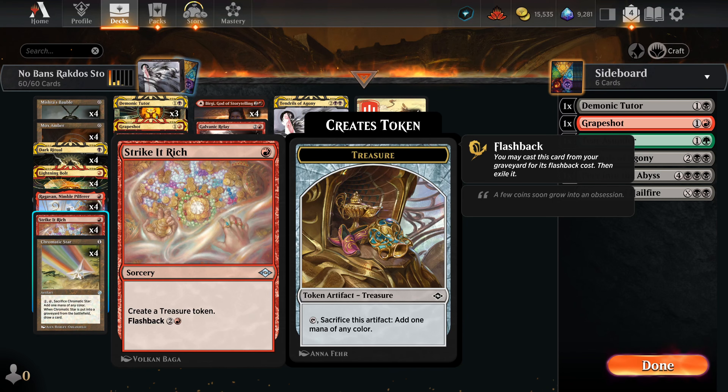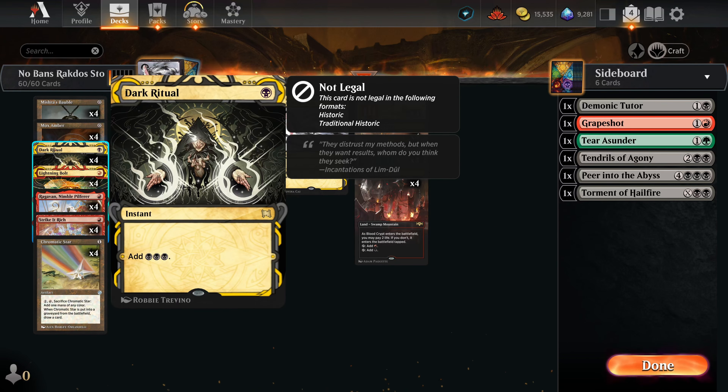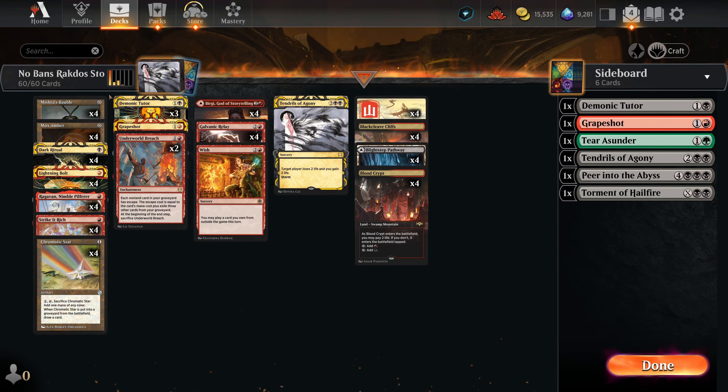Strike it Rich nets you mana and provides storm, so it's a great one to have. Ragavan is just a good card in general - he'll make mana over the course of the game, give card advantage, and deal two damage per turn. We've also got Mishra's Bauble off the ban list - great in this situation, it helps with storm and sets up a draw for the next turn, letting you leverage into a later good turn. Mox Amber is super good especially in a deck playing a one-drop legendary and a three-drop legendary. Logically the lines are pretty hard to find when actually playing, which makes it more rewarding when you get the kill.